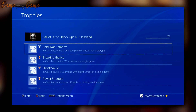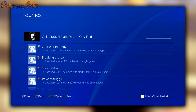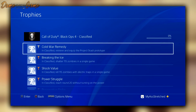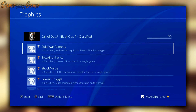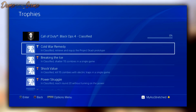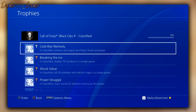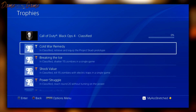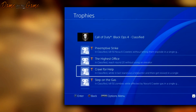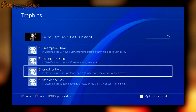Now on to the Classified achievements. First: 'Cold War Remedy' — equip the Project Scatty Prototype. Next: 'Breaking the Ice' — shatter 115 zombies in a single game. Then 'Shock Value' — kill 115 zombies with electric traps in a single game. They're really embracing the 115 here. Next: 'Power Struggle' — reach round 20 without turning on the power.